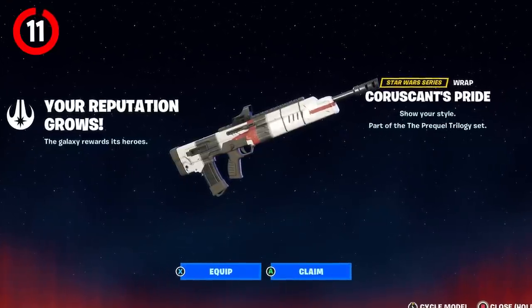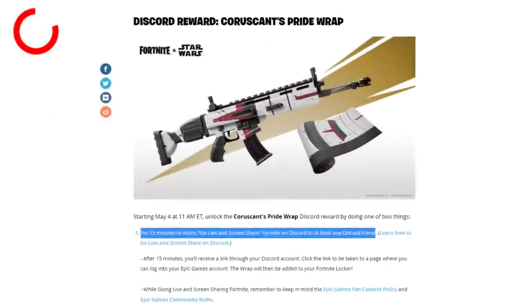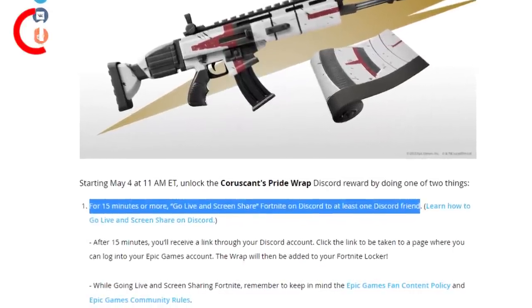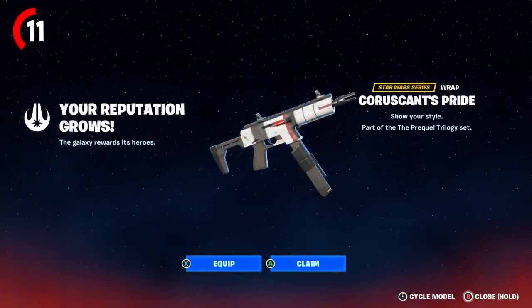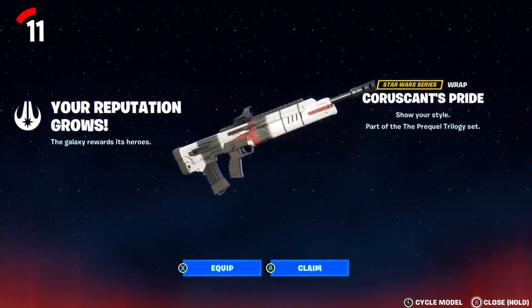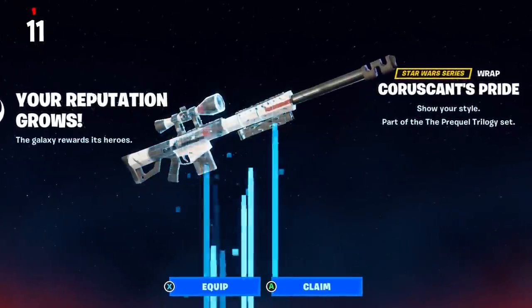There's also a new free wrap for you to claim — the Coruscant's Pride Wrap. You can unlock this by going into a Discord call with your friends and screen sharing Fortnite to them for at least 15 minutes, and you'll receive this wrap completely free. It's a pretty cool wrap, though it looks very similar to one already in the Item Shop — they're basically identical, but it's free.